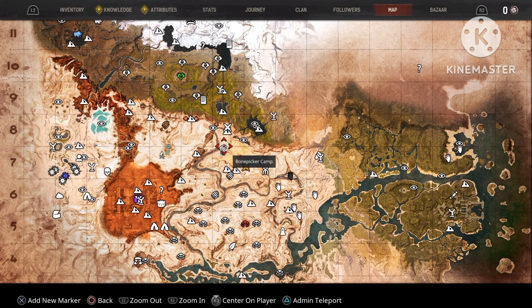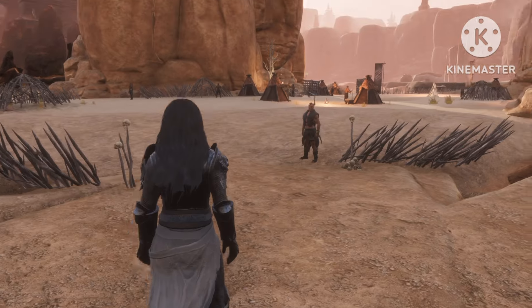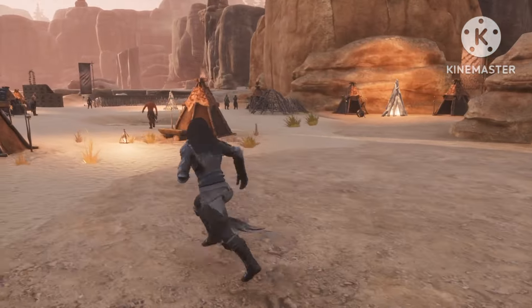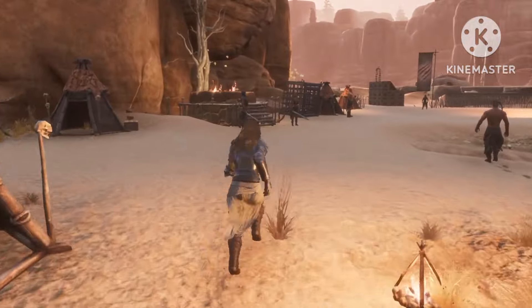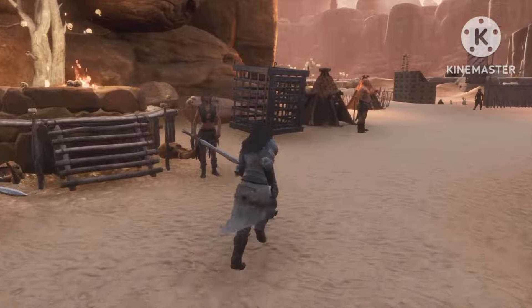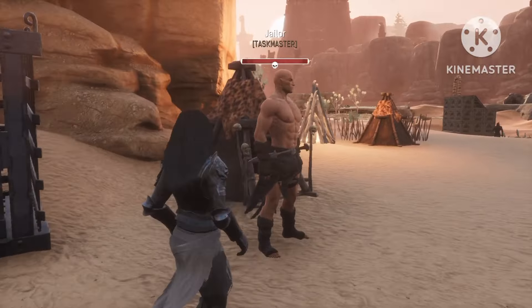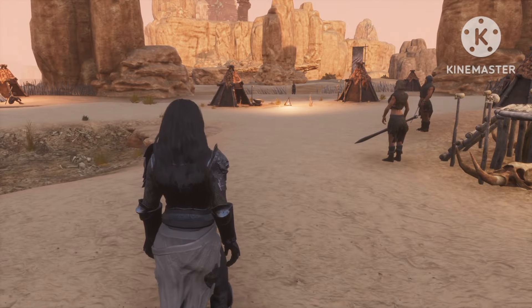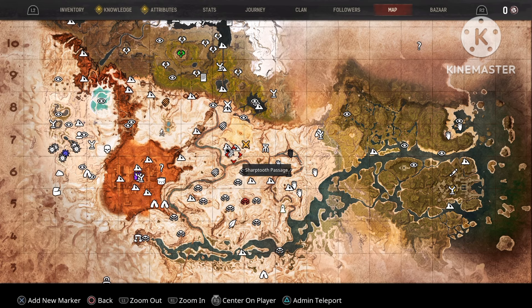For the next one we're gonna go right over here to Bone Picker Camp. Over here is also a nice spot to come and get a free thrall. Once you enter the village you're gonna look for this cage right over here, and right outside the cage is the jailer. Now guys, sometimes there won't be any thrall in the cage, other times you will find one.